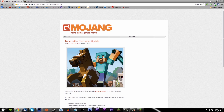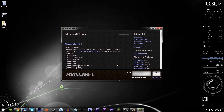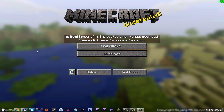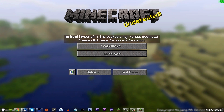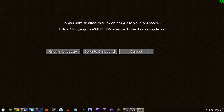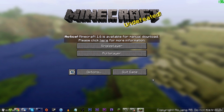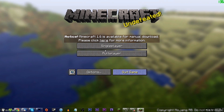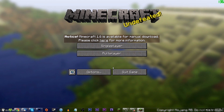Let's go ahead and show you what it looks like with the old launcher. I'm gonna log in - I blurred out my email because I don't want you emailing me. I'm using a custom Minecraft launcher to run it in a borderless mode, so it launches in full screen but there's no border. It's gonna say 'Notice: Minecraft 1.6 is available for manual download. Please click here for more information.' You're pretty much stuck here unless you want to stick with 1.5, but you're gonna need to update to the new launcher to get to the new 1.6 update.